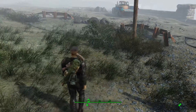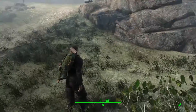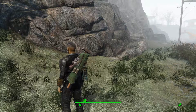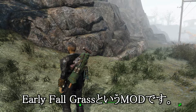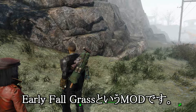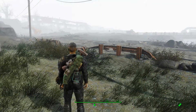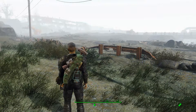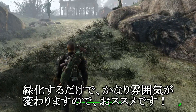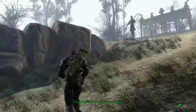地面の草を見ていただきたいんですが、色が緑鮮やかな感じになってますよね。これはモッドを導入しまして、環境モッドなんですけど、モッド名が「アーリーフォールグラス」といいます。緑化モッドですね。緑色を強調して、より映えるようにするためのモッドで、パフォーマンスへの負荷もそんなにかからないので、早速導入しました。